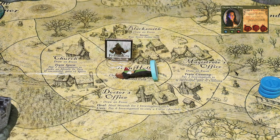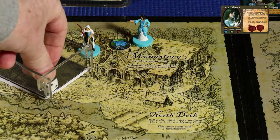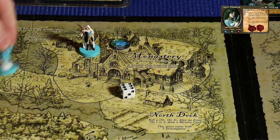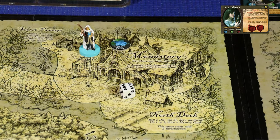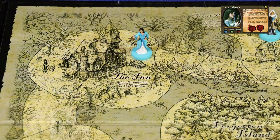We'll move on to Lucy Hanbrook at the monastery. We'll have Lucy roll for move - she rolls a six, so she's got six movement points. She's going to move to the inn where she can get a little healing. She moves one, two, three to the inn and encounters the space. It says before encountering, gain two investigation or heal a wound. She'll heal a wound, which fully heals her.